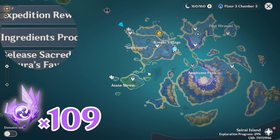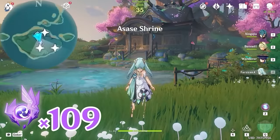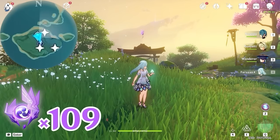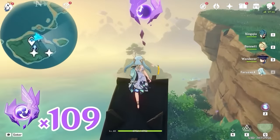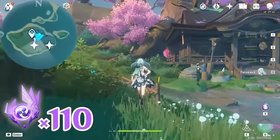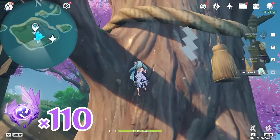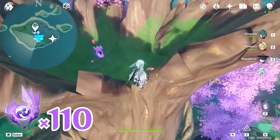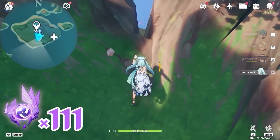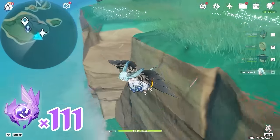After that, let's teleport to this waypoint near Asasi Shrine, and turn towards northeast, upper right on the minimap. You can find the Electroculus on top of this gate. Then let's head towards south, downward on the minimap. Climb up on this tree — the next one is inside the tree trunk. Then let's head towards east, right side on the minimap. Let's glide down here. You will find a rock pile — break it and you will find the next.